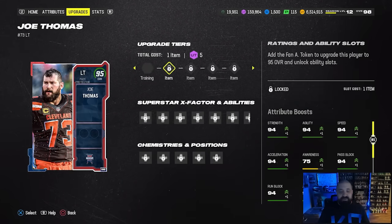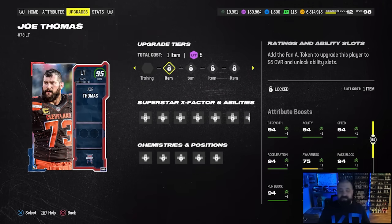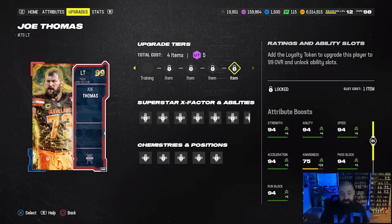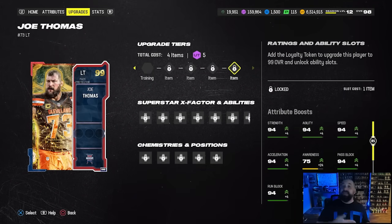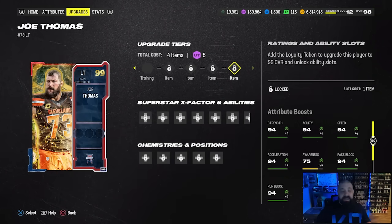To upgrade these cards you're going to need three of these silver fan appreciation tokens. The first step is going to take five training, the next three steps are going to take those silver tokens. The fourth and final step to get them from a 98 to a 99 overall is going to require a loyalty token, and you can only earn two of those.